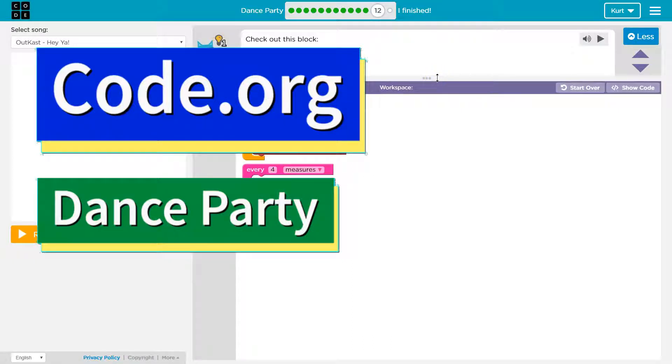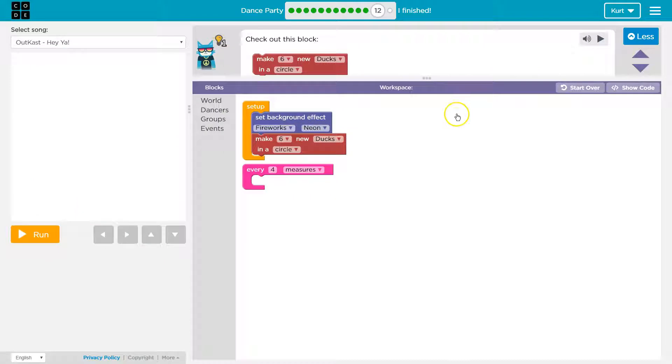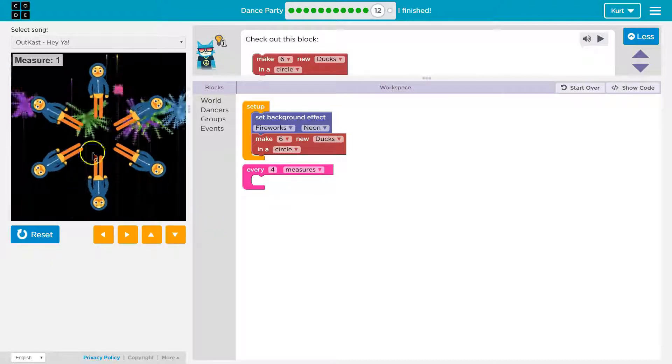This is code.org. I'm currently working on their Dance Party course, and I'm on level 12. Let's see what we're doing. Check out this block — we already have some code here. I want to test it. So many dancers!